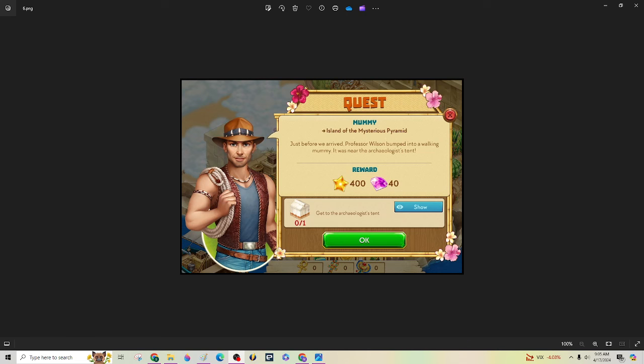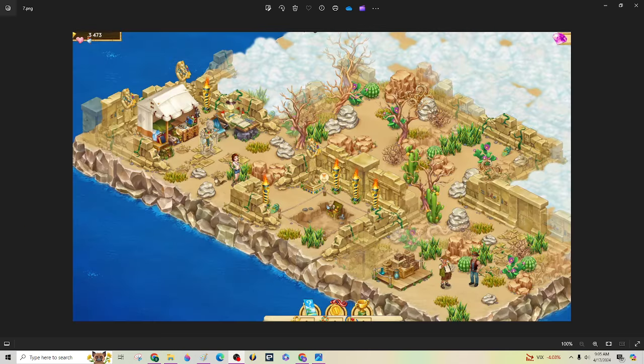The initial quest involves Matt Hardy — I love Matt Hardy. Get to the archaeologist's tent and here you go, he's right over here. You can see it's protected by a mummy. A little later on, once your setup gets going, you'll be able to access this tent and see what the shop is in there.